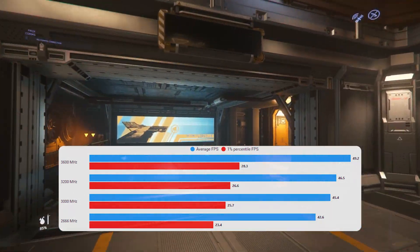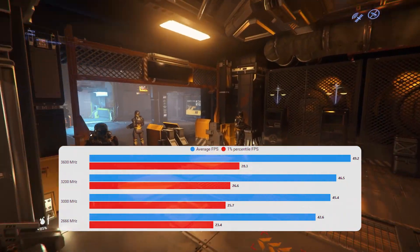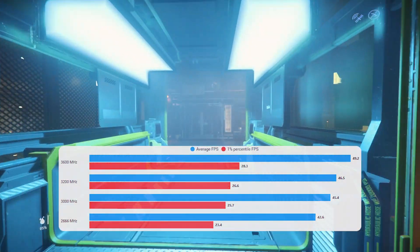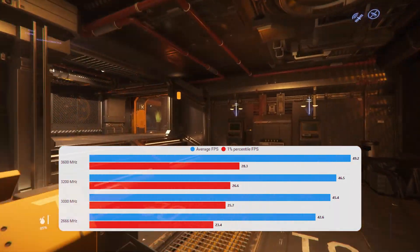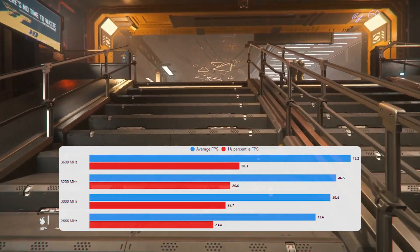You probably wouldn't notice much of a difference between 3200 and 3600, and definitely wouldn't notice any difference between 3000 and 3200. But if you were on 2666 and upgraded to 3600, there would be areas of the game where that would probably be a meaningful upgrade — though you'd have to decide whether it would be worth it.